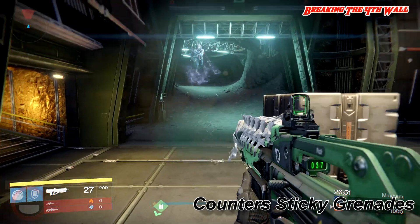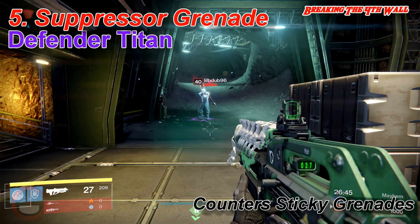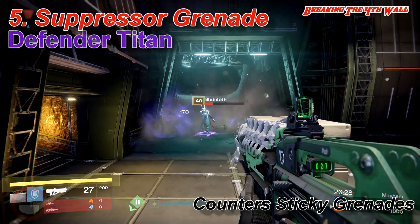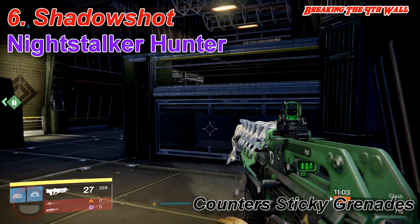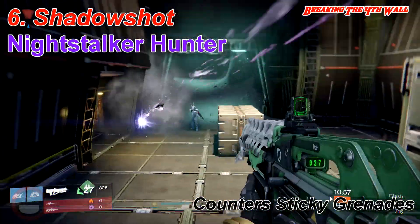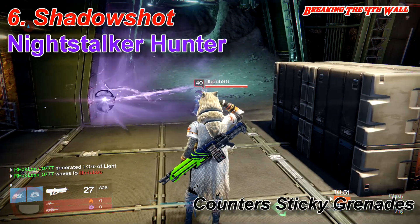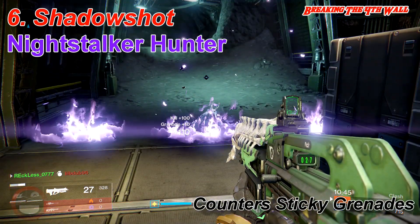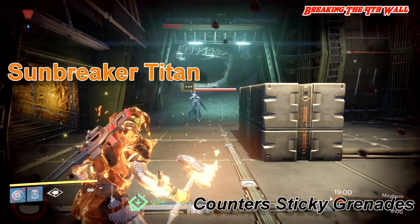The prevents category prevents the user from actually using their sticky grenades. Number five is the Suppressor Grenade from the Defender. Number six is the Night Stalker Shadow Shot. When it comes to the Shadow Shot, you can either kill the target with it, which doesn't really prevent them from using it, or you can shoot your tether next to them and have it actually tether them, which will prevent them from using any of their abilities.